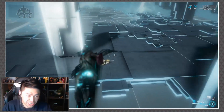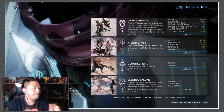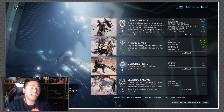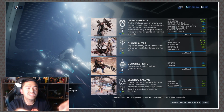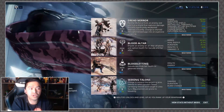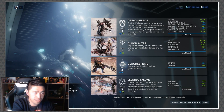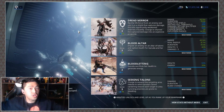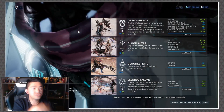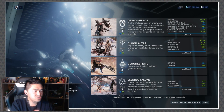Moving on, we've got Blood Altar, which is a bit easier to explain. At its core, Garuda slides in, impales an enemy on what they call an Altar of Talons, and slowly drains health away from them to her and her allies. Range is the engage distance; she dashes to the enemy similarly to Dread Mirror. The heal radius creates a circle on the ground showing exactly where you need to stand to receive the health.